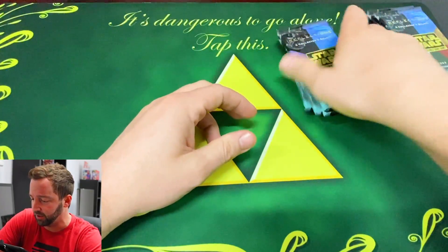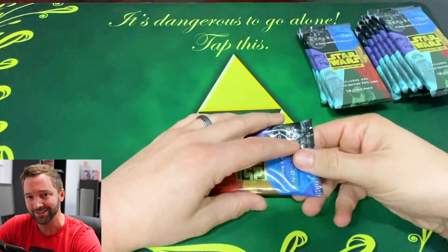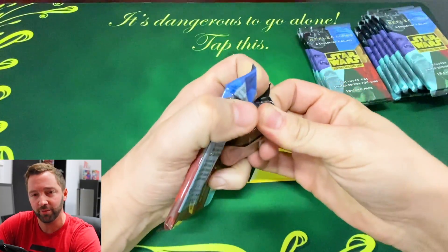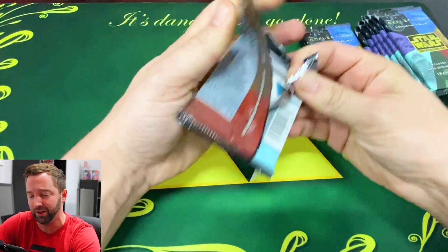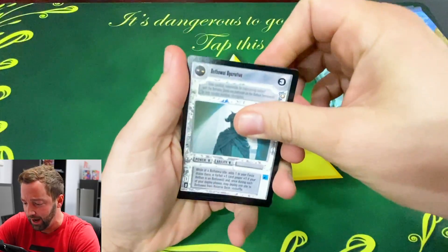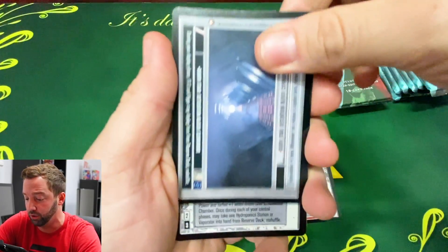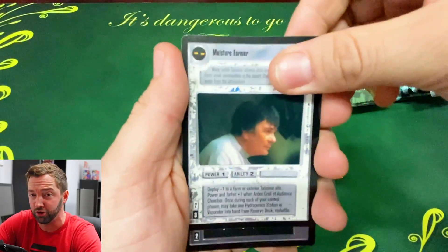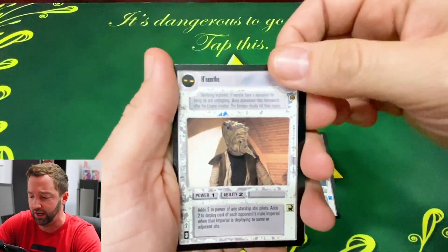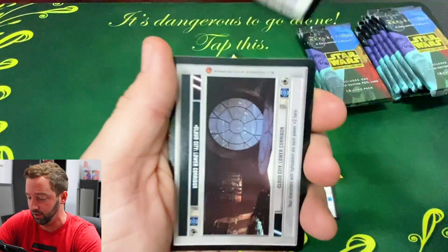Before I get into the Rise of Skywalker stuff — this foil Darth Vader card is impossible. I've gone through probably like 20 boxes in my life. I've pulled the ultra rare Luke in this set and ultra rares in all the other sets, but this specific ultra rare Darth Vader is bonkers hard to get. I could always just buy it — that would be the logical thing to do — but this channel is not logical.